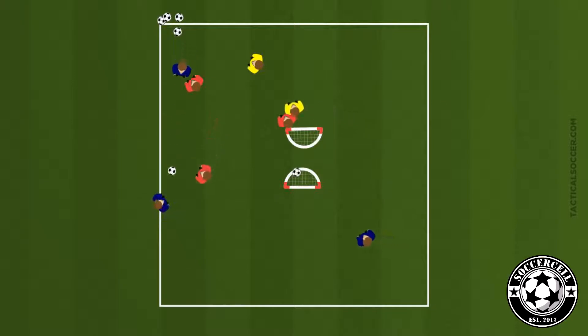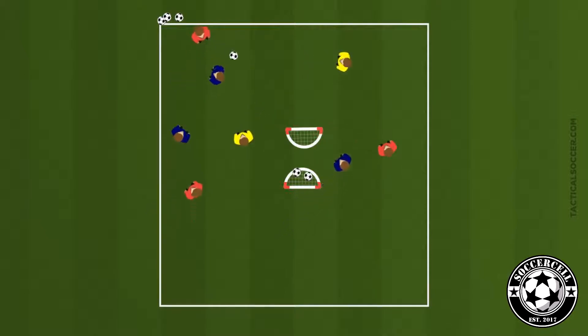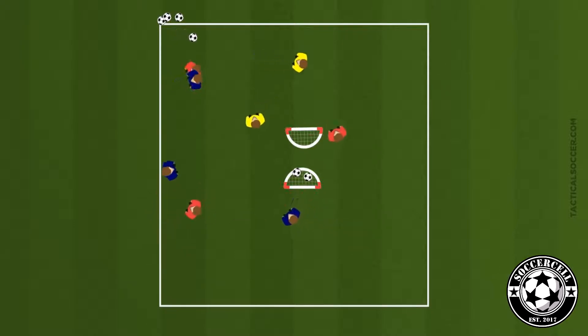In the technical aspect of the game we're going to play in a 36 by 24 yard grid. There are two small goals back to back in the middle of the field. Divide your players into two teams and assign two neutral players — this will create an overload for the team that has the ball. The defending team will more than likely block the nearest goal, so it may be more effective to switch the ball to the other side of the field and try and score in the other goal. They should be able to do this as they have an overload, making it a 5v3.